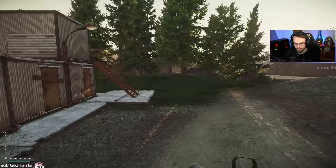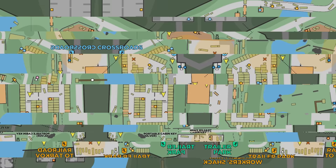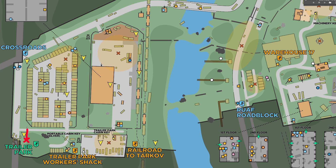This is such a terrible spawn because when you're at Trailer Park you can go towards Crossroads or through the storage units, and when you go through the storage units there's another spawn down the end of the road which is very close by, leading to another very similar spawn fight.